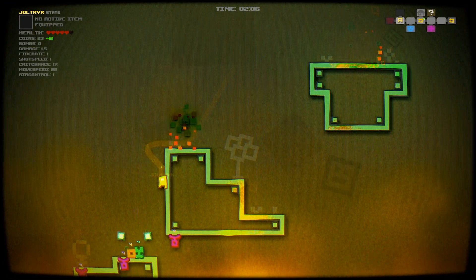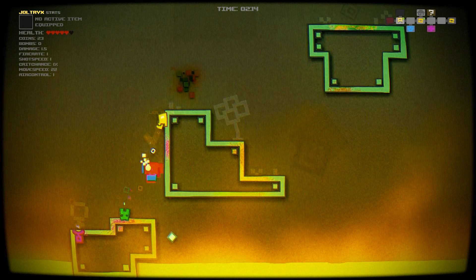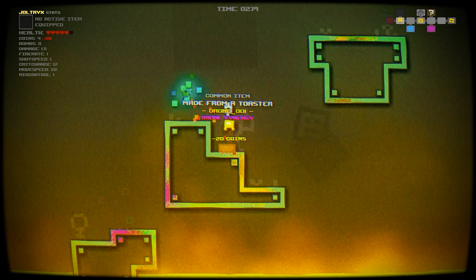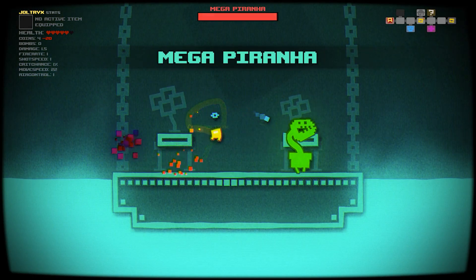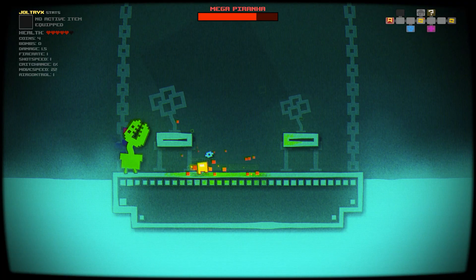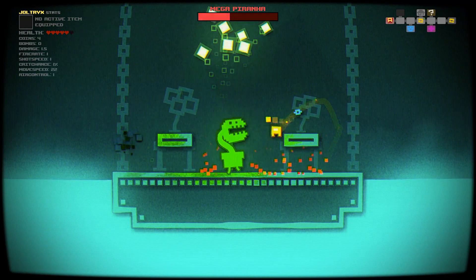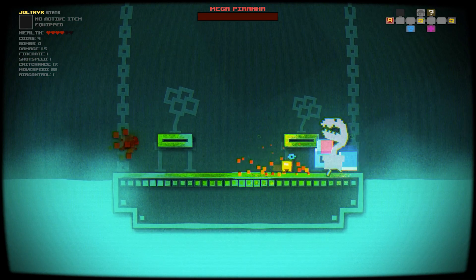Rogue Glitch is a platformer roguelike with overwhelmingly positive Steam reviews. The game has a huge emphasis on platforming, so much so that your weapon auto-fires for you. The basic gameplay is that you need to progress through the levels and defeat every enemy in the room, with enemies dropping coins and items to unlock power-ups. Rogue Glitch is designed to look like a much older game, but the gameplay feels like any modern title, so much that it could have easily been a paid game. One thing worth noting is that the main character looks suspiciously like an Among Us character, which lots of people point out in the Steam reviews. Overall, it's a pretty simple game that feels great to play, and the controls and platforming style will take a few minutes to get used to.